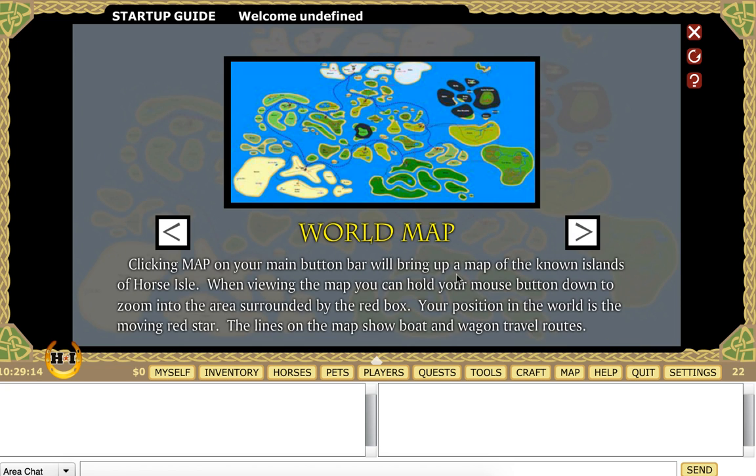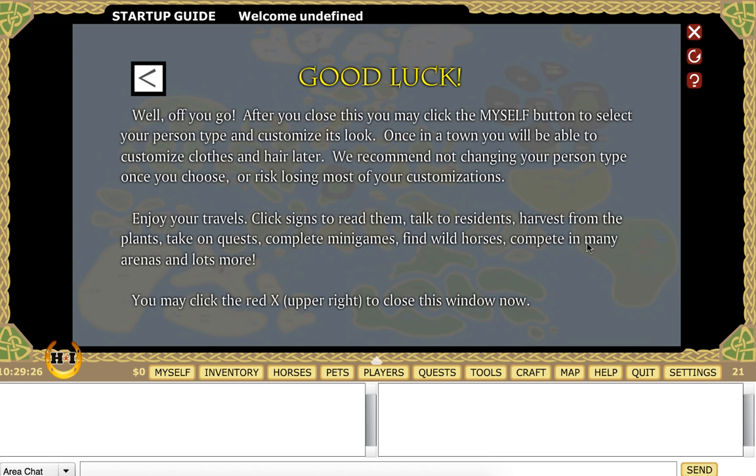Clicking on the map in your main belt will bring up a map in the middle. While viewing the map, you can hold your mouse button down to see certain areas with a red box — your position in the world is shown as a moving red star. After you've closed this, you may click the message button to select your character type and customize their look. You'll be able to customize clothes and hair later — we recommend not changing your parts and type once you've chosen, or you risk losing your customizations.